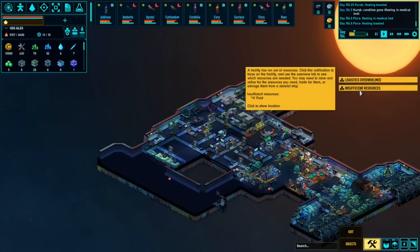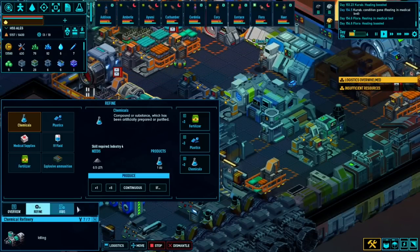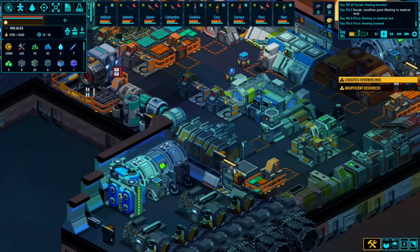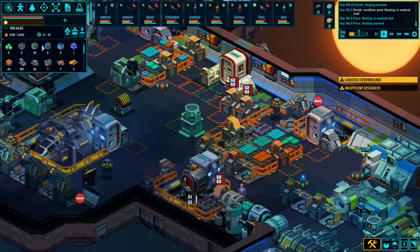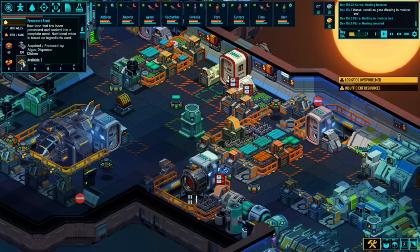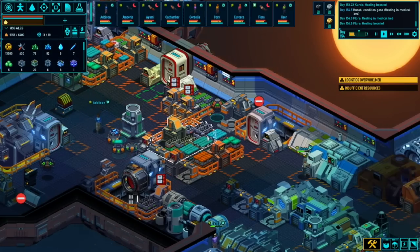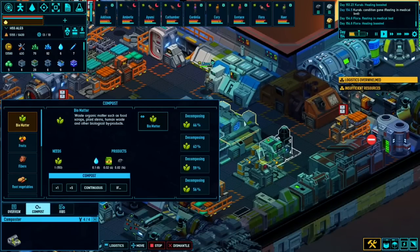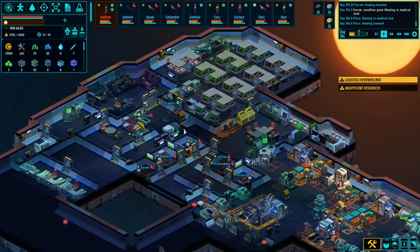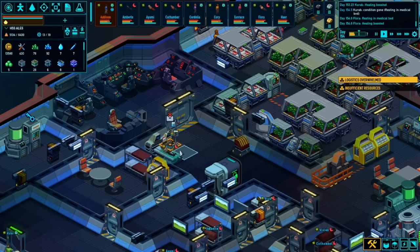IV fluid - oh boy, do we have any of that? We need fruits, right? Let's see if we've got at least three - if not, let's make some. We've got fruits actually. We are starting to build up a stockpile of food - processed food. We probably want another composter or two to be honest. Oh, did you just have an accident? Flora is there and she's not feeling well - she needs some IV fluid.